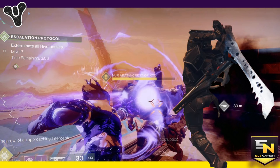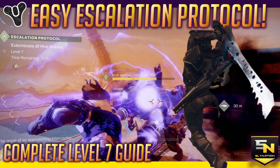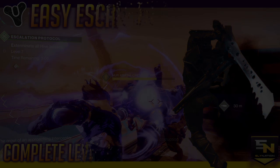Escalation Protocol is the new open world activity Destiny 2 desperately needed, but as those who tried it out right after the campaign can tell you, it is no joke. The bosses are super tanky, tons of enemies and plenty of one-hit deaths, so let's break it down on what you need to do in order to get through to level 7 and how you can beat it really easily.